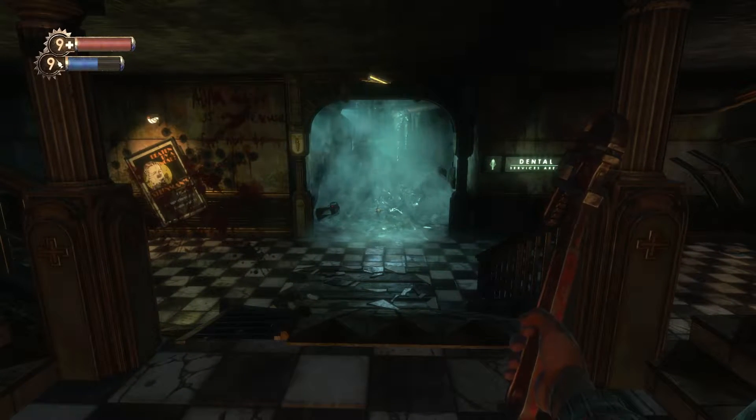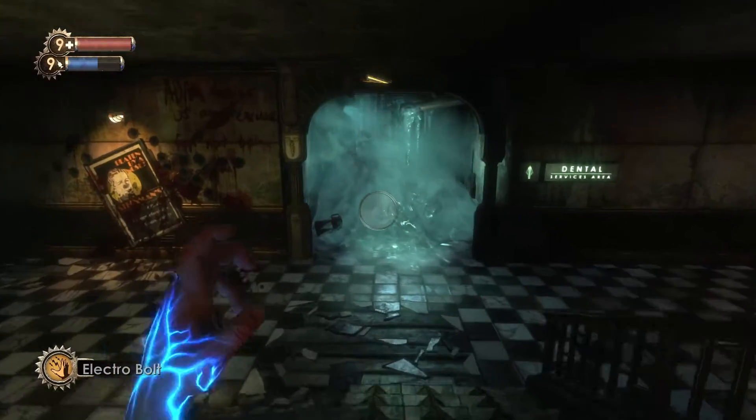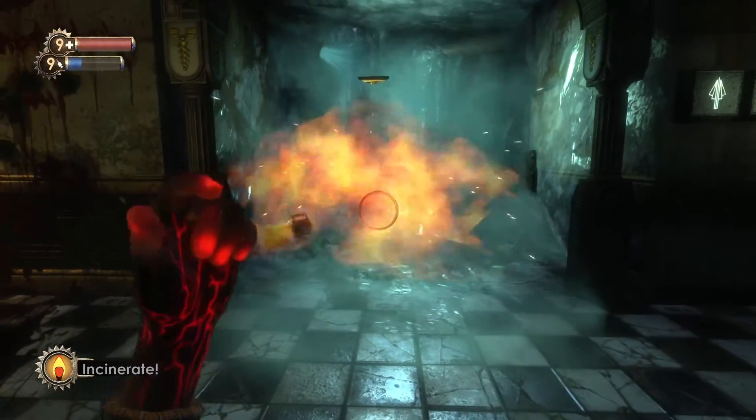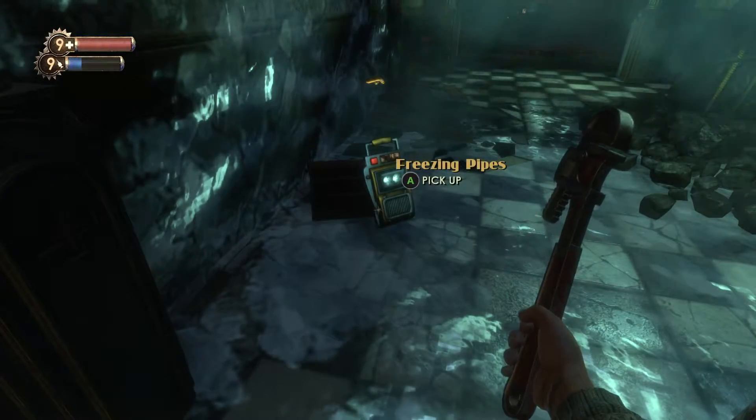Now we are at the bottom level of the medical pavilion. You want to use Incinerate on the ice over here, and pick up this audio tape over here.